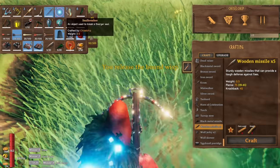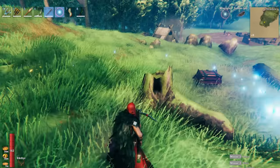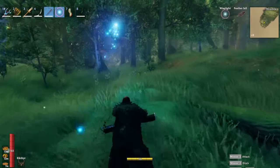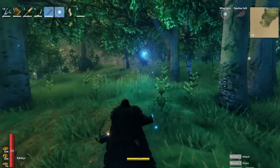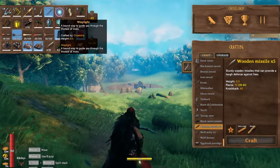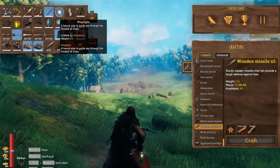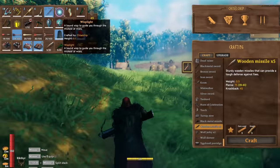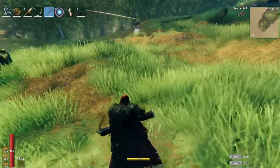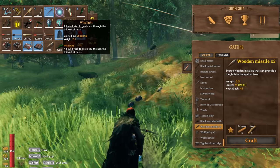Moving on, we have the Wisp Light — a little blue orb that flies around and hovers over you wherever you go. You can equip and de-equip it. It's described as 'a bound wisp to guide you through the thickest of mists,' so it basically clears the mist for you. This also suggests wisps could be a new mob in the Mistlands.